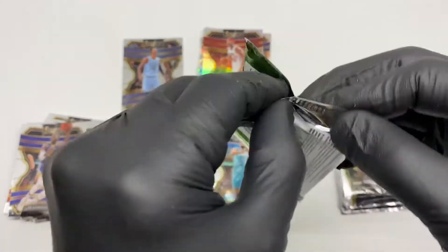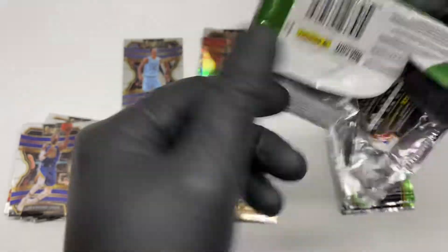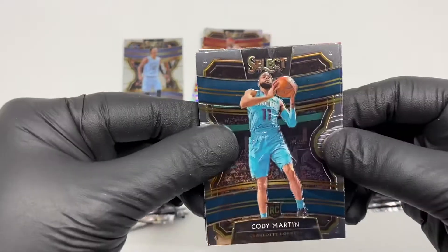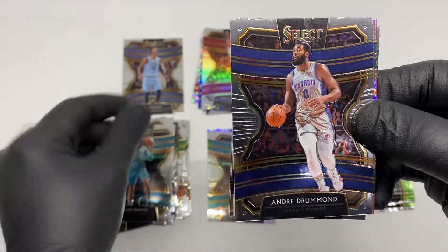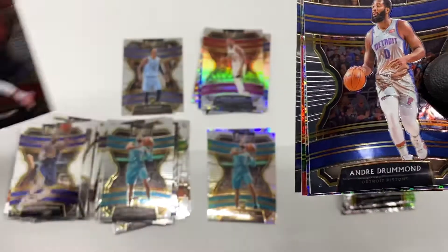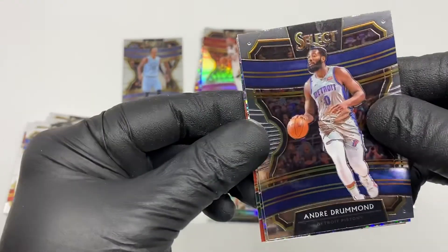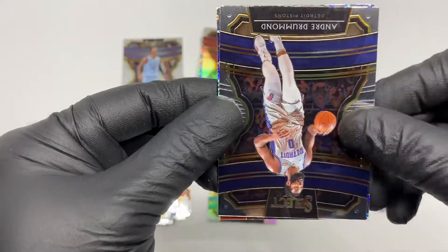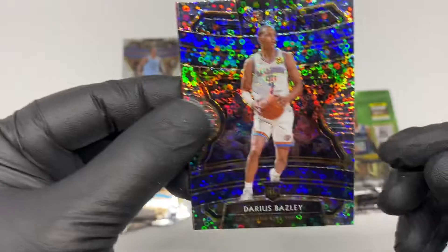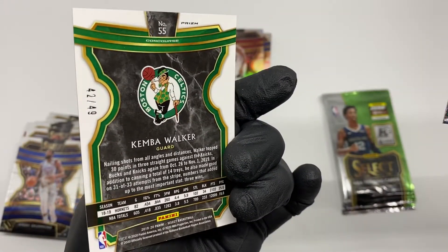Second pack — so far only one Ja RC base. Cody Martin RC base, Andre Drummond, CJ McCollum, Shai Gilgeous-Alexander, Darius Bazley, Kemba Walker — this one is also numbered, 42 out of 49.